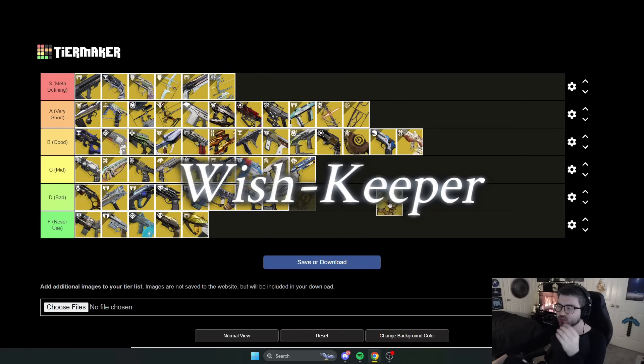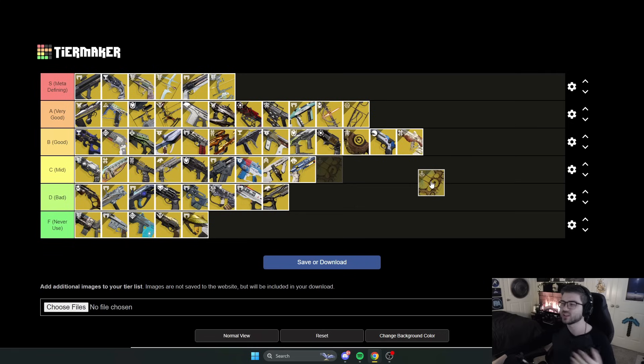Finally, we have Wishkeeper — another weapon a lot of people don't talk about much, but I think it's very strong. You can build-craft into it depending on how you craft it: good for Threaded builds or Suspend builds. I've used it a lot with my Threadling Warlock build, and I know Titans have used the Suspend build with things like Foetracer and Leap. I'm throwing it in A tier. Wishkeeper is essentially the Strand version of Verglas Curve, and both are extremely strong specifically for playing into their respective builds.